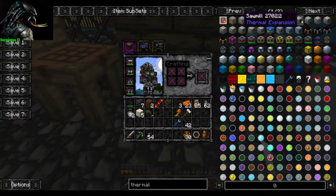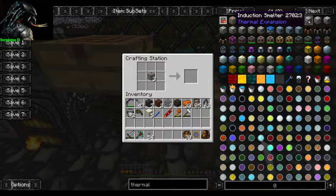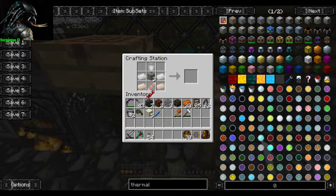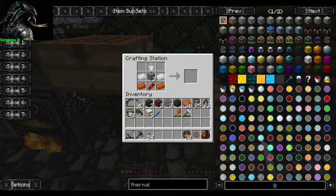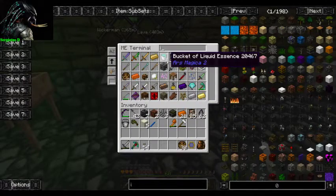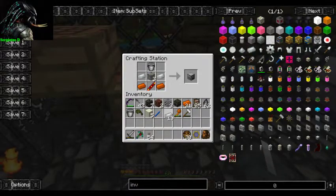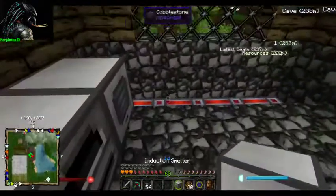Here we've got sawmill and induction smelter, which I'm pretty sure is what we need. The induction smelter won't be hard to build. We've got a bucket and some tin, and I'm pretty sure we've got a little more invar. I've got lots of invar. Okay, so we've got an induction smelter.